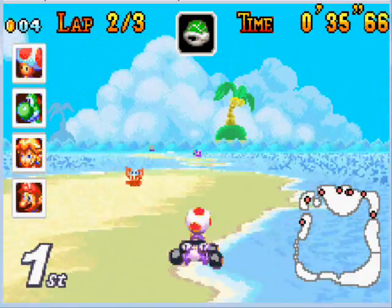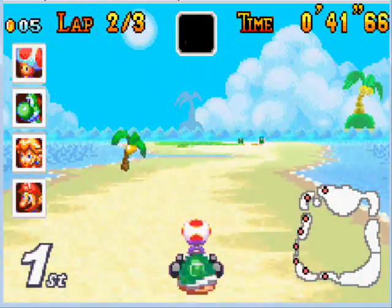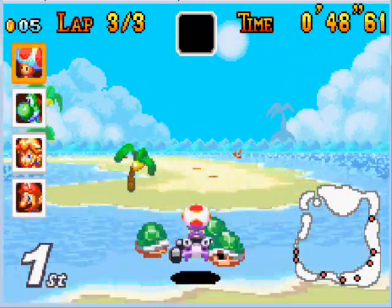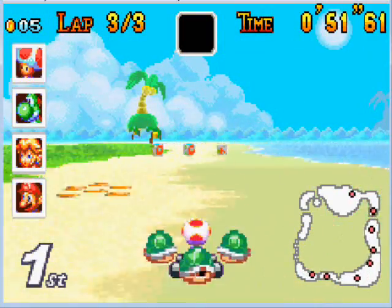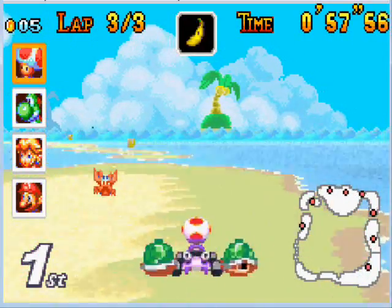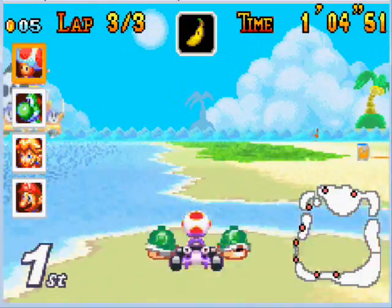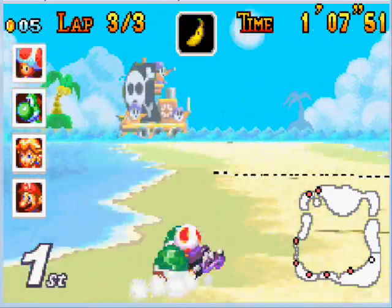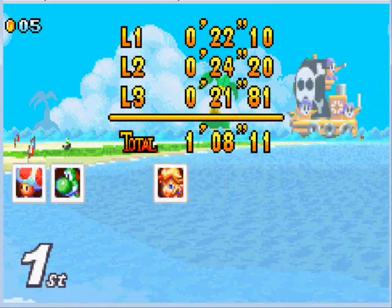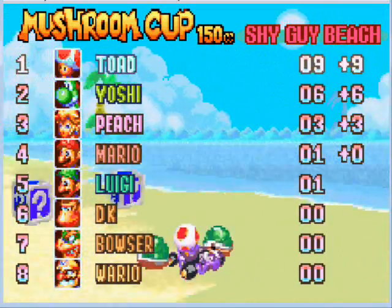There is another shortcut where you can go left over the water, but as I said the water does slow you down, so make sure you go over it with a mushroom if you can. The biggest threat on this track are the sidesteppers — the crabs — which you will know from the Super Mario Bros. arcade game. If you run into them you will spin, and they have a funny knack of getting you, so just watch out. But as we come up to the final turn, we take another victory — that's two for two. Will we keep this good form? Probably not.